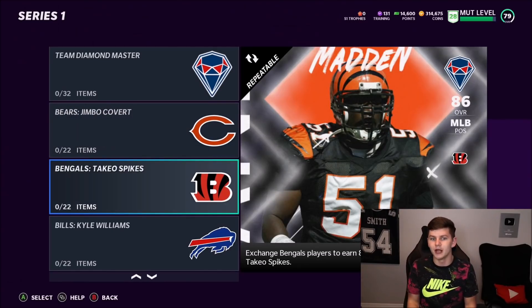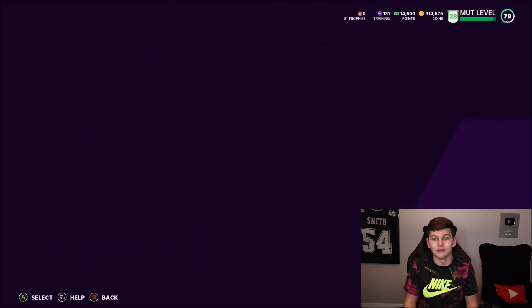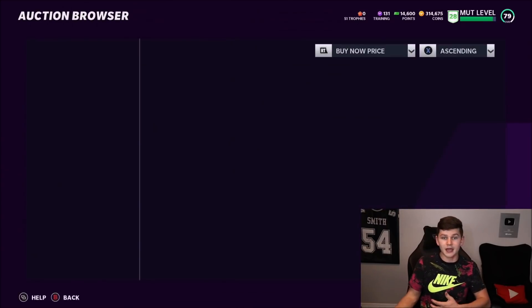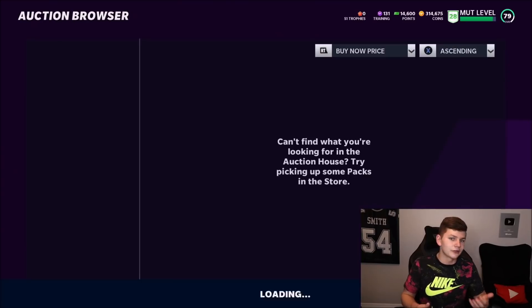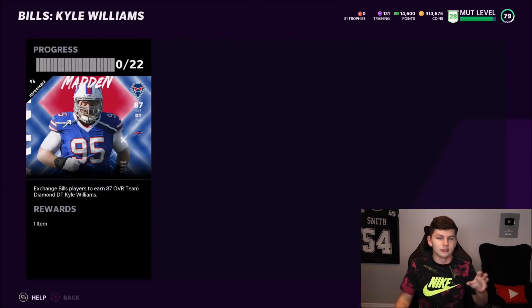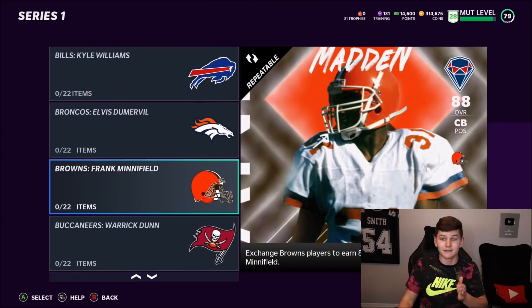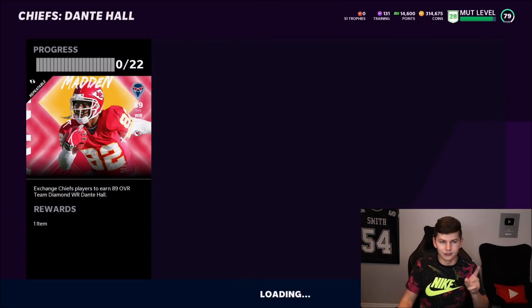If you want to get Barry done, this is definitely going to take a long time to do all these sets, but it's probably cheaper to do the sets than to buy Barry off the auction block. This brings a lot of value to these lower-overall cards, and it also means you can go ahead and snipe these players. For example, Tyler Croft is up for 5,000 coins — you might be able to get him for 2k or 3k and flip him for a good amount. Warwick Dunn and Eric Weddle are players a lot of people are going to want, and Dante Hall for the Chiefs.